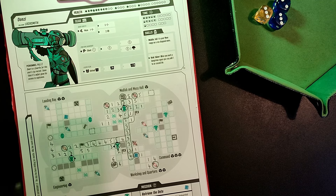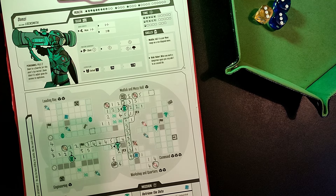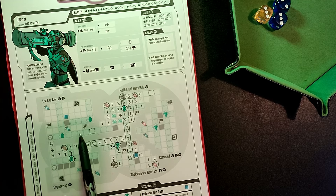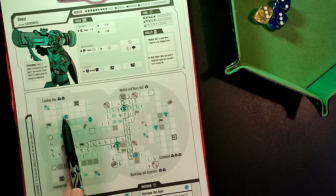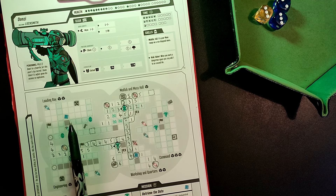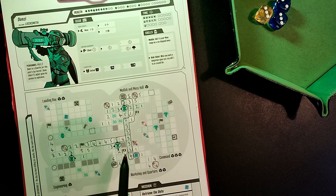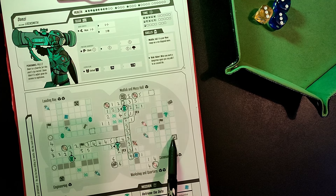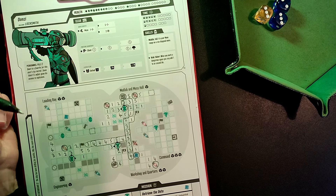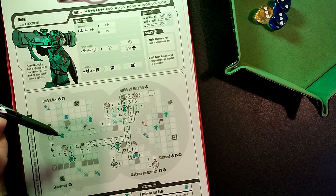Now where are we at? Possibly close-ish to the end. We've explored three of the five areas of the ESS Oathbound, a derelict ship of some kind. The only areas Donzi has left to check out are the loading bay, which contains one of the two data bits — our mission is to retrieve those data bits — and the command center, which is the final area containing the exit and two pesky vigilant hunters which may cause my demise.